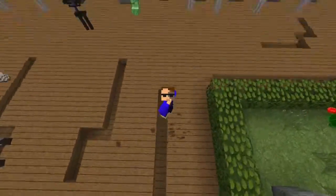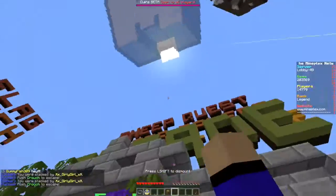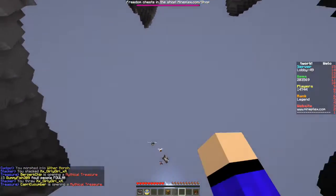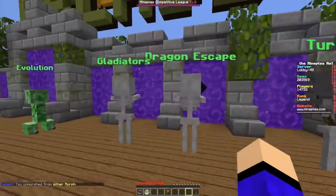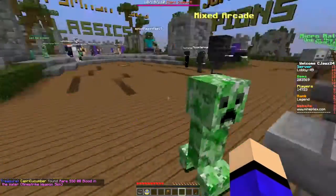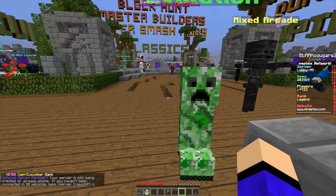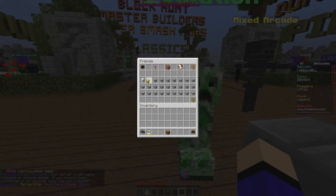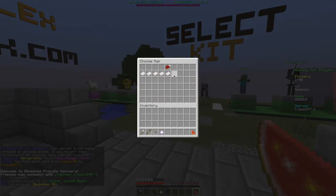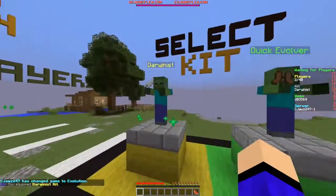Hello everyone, this is Josh24x7 and today we have another episode of MindPlex map secrets. This is a pretty special one. The game is Evolution and the map is going to be Revelation. Squirrel is the one who showed me this secret, so credit to them. It doesn't really matter what spawn you go — I'm just going to do Daro Nest.